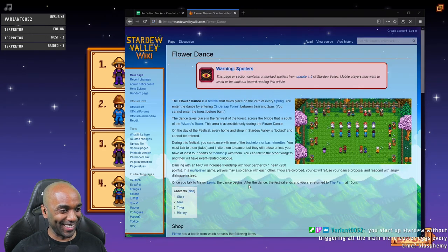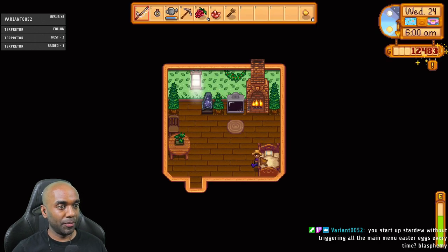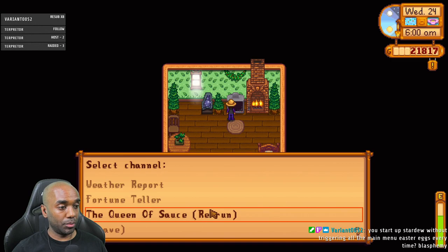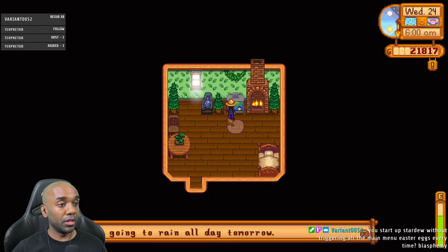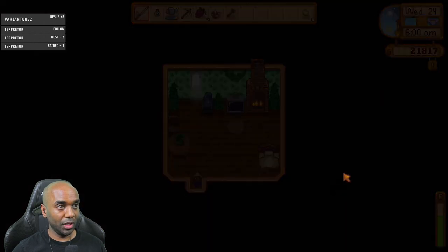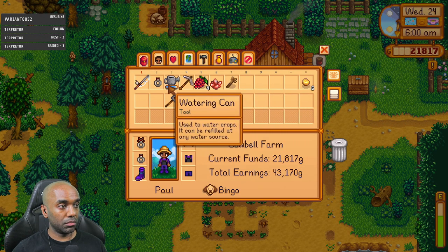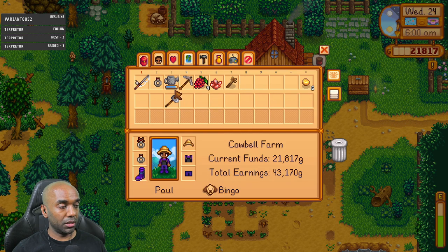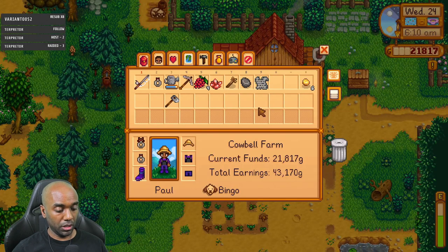2 PM, yeah okay. I always forget about the alien Easter egg. Quick check of the luck - oh, and make sure we do Queen of Sauce as well, you already know how to make it. Weather for tomorrow is rain, okay. Fortune teller: worst luck. I have a small magnet ring I'm gonna sell. Let's throw another piece of trash in the recycler.